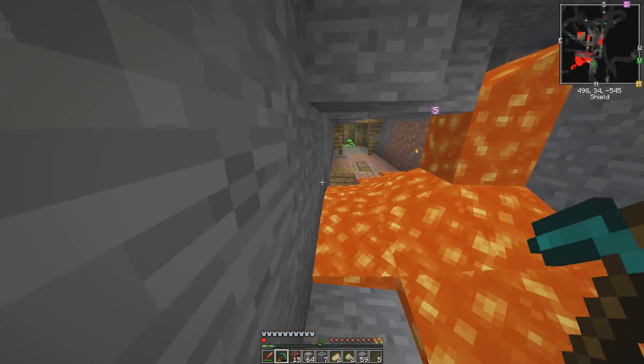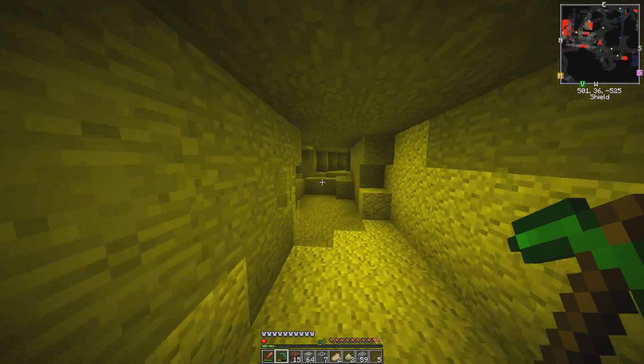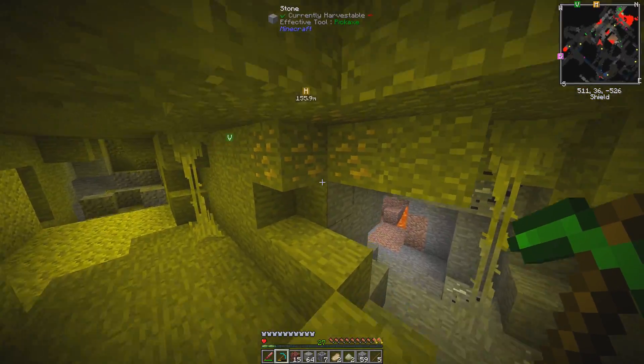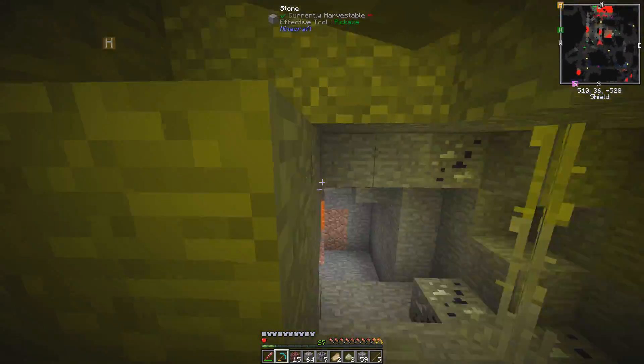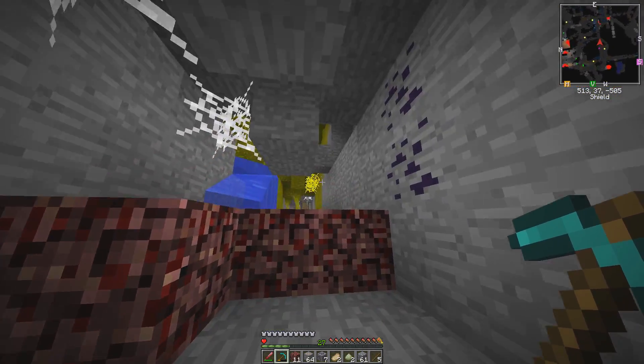The nice thing about being a bat is you can just go right over things. You don't even need to bother leaving a trace that you're ever there. You don't need to place blocks, you don't need to place torches. You don't need to do anything except clear out the ores and fly away. Bats can swim, so I don't know why you take damage as a bat for water.